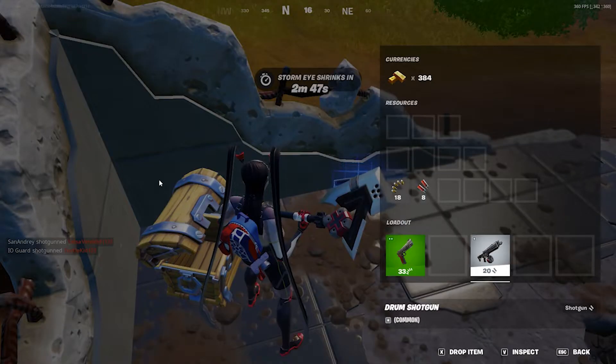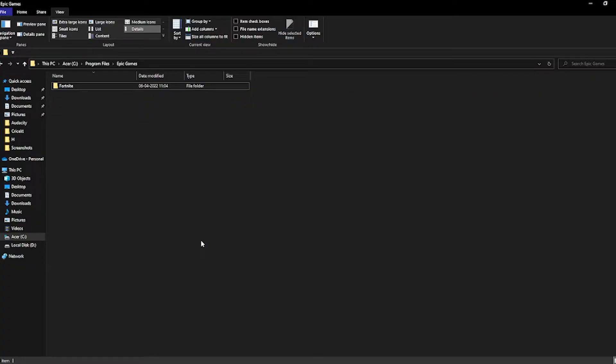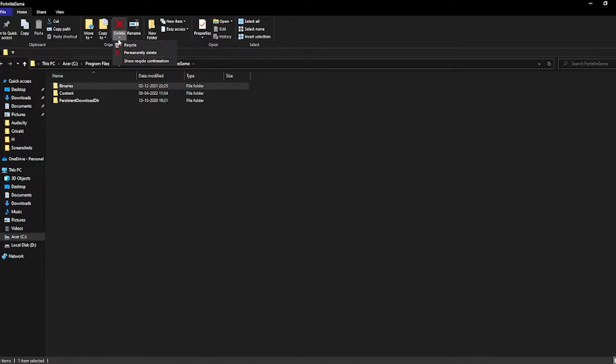The very first thing you have to do is go to your Fortnite directory. As you can see, I've opened my Fortnite directory. Double-click on Fortnite and you'll find some files — for some people there'll be only two files: Engine and FortniteGame; some people will also have a Cloud folder. Go to the FortniteGame folder, find the Binaries folder, and permanently delete it.